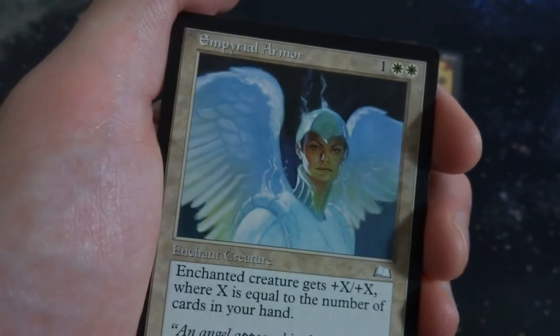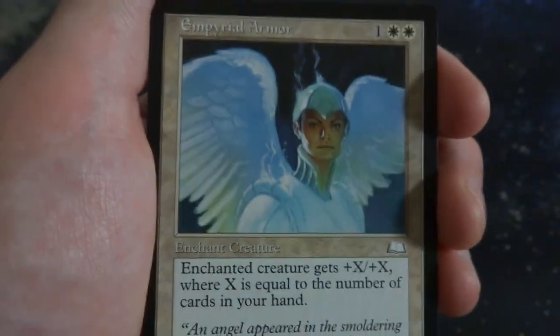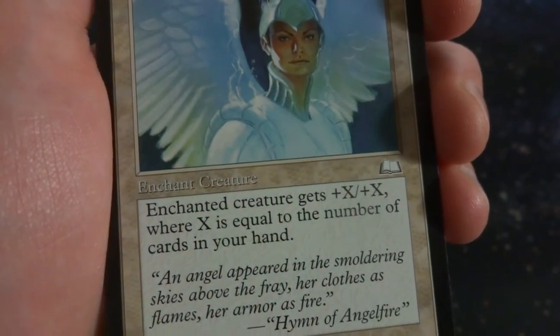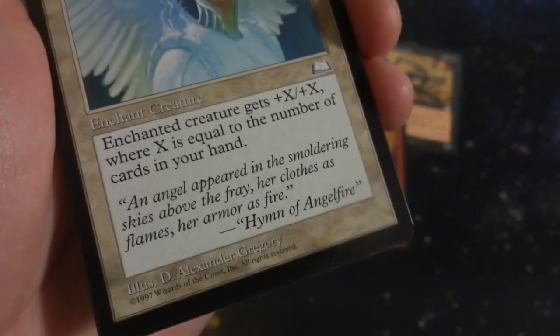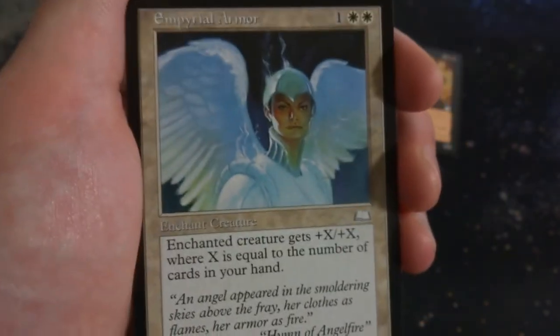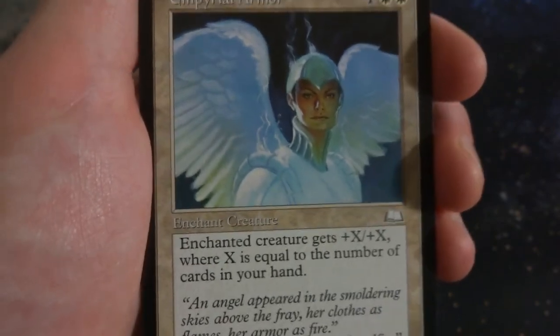Got Infernal Armor. 1 and 2 white. Enchanted creature gets +X/+X where X is the number of cards in your hand. By D. Alexander Gregory. So if you've got 5 cards in your hand, that creature gets +5/+5. You definitely want to have more cards in your hand for that. Interesting.